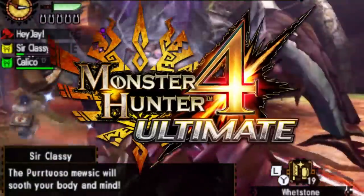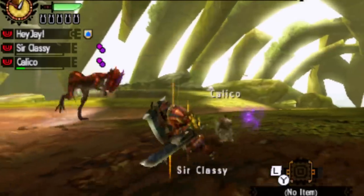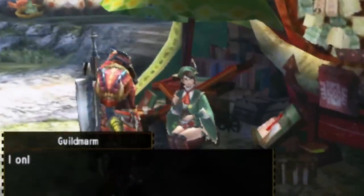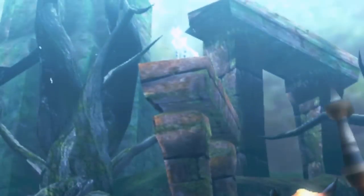Welcome back, classy crew, to another journal in the 4U journey as I try to slay every fatalist in Monster Hunter 4U. We are now on journal 9. I am finally done with low rank for the most part — I have all the check marks. I have finished the final monster I had access to in low rank, which was a Kirin of all things.